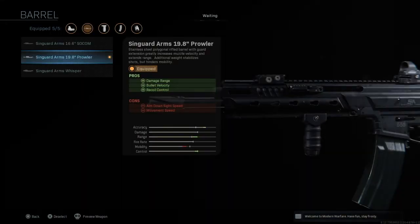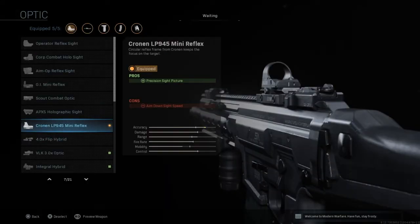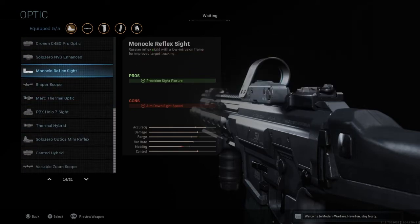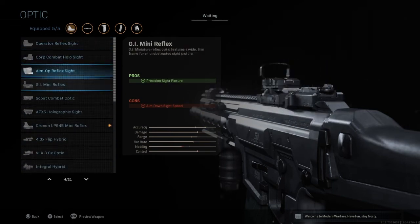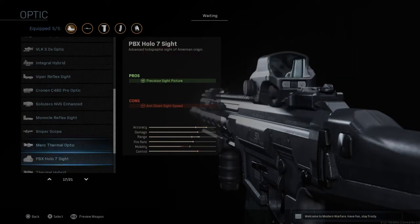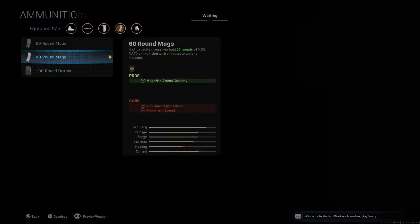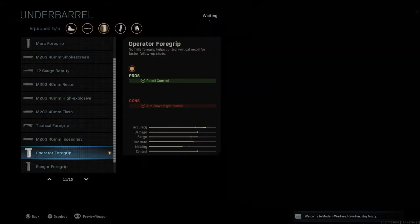I just want to quickly mention my favorite sight is the Cronin ALP945. It's completely up to you what sight you use — the GI Mini Reflex, the Cronin, the Viper Reflex, the Monocle, the Solo Optic Mini Reflex, there's a bunch of good ones. Personally that is my favorite. Then 60-round mags, Stipple Grip Tape, and the Operator Foregrip for the last attachment on this weapon.